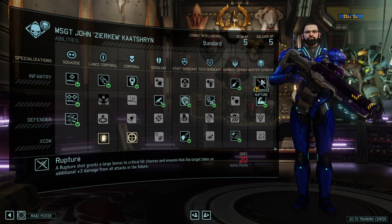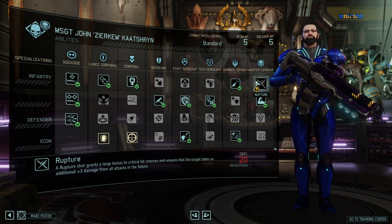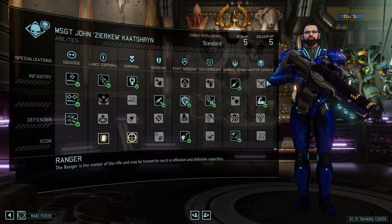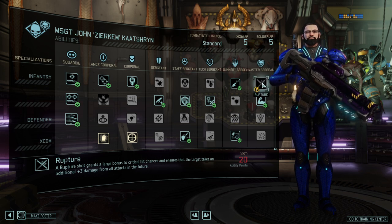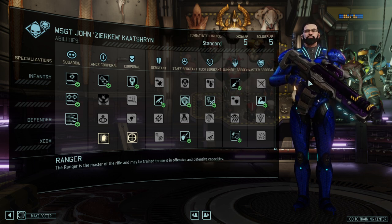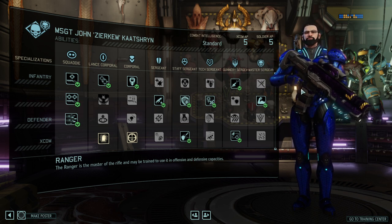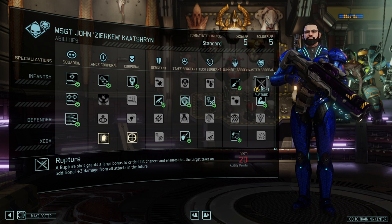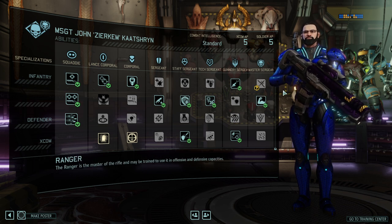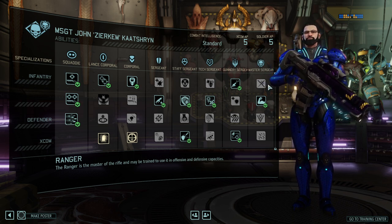Rupture is great if you don't have enough shredding, and can help get through really heavy targets. I like it generally, but unfortunately it ends your turn, which means it's either Rapid Fire or Rupture. Since I'm using the infantry as a pure damage dealer that needs to be set up, I'm not going for Rupture. If you have a lack of support classes, you might want to. Quite frankly, it's so late in the game that once you reach Master Sergeant, you should have figured out your team composition.